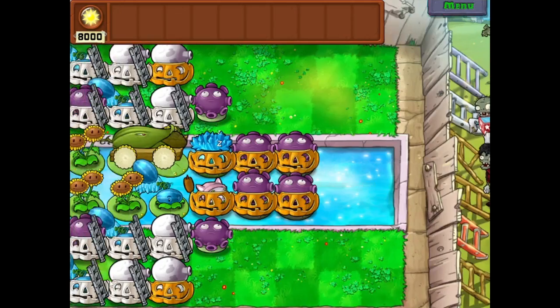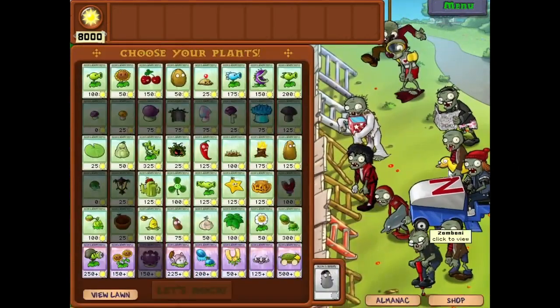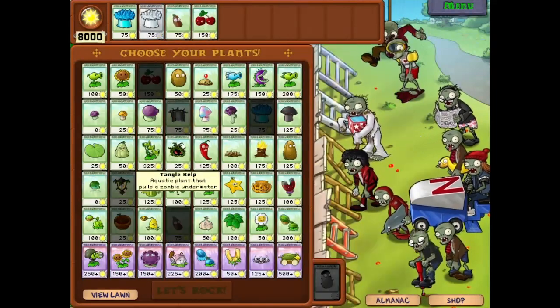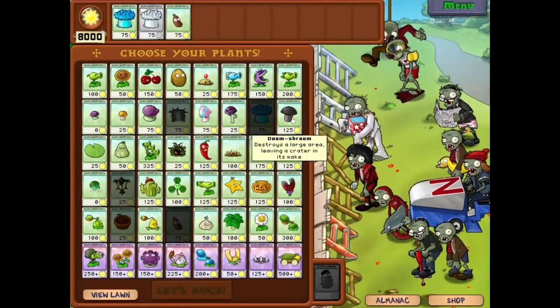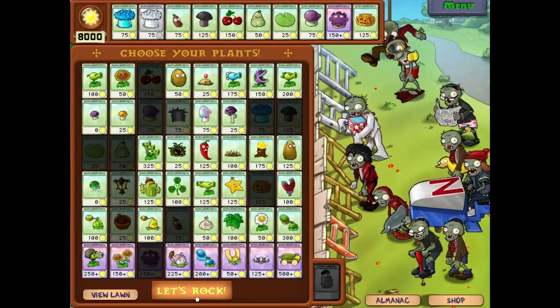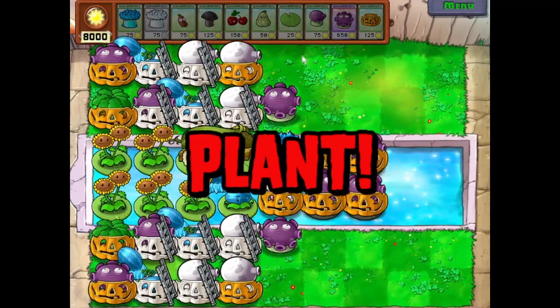Now let's see the fast tempo. As you can see, this is a classic fast tempo with only zombies, even no football zombies. So we just bring our normal cards. Because there are no gigas, we don't need the cannon fodders — instead we can bring the Fume and Gloom seed packets for extra tolerance.